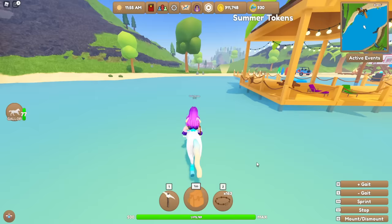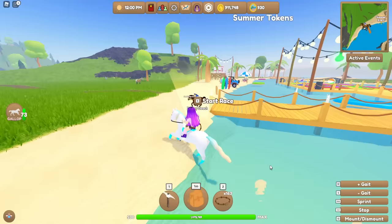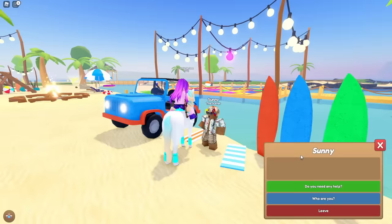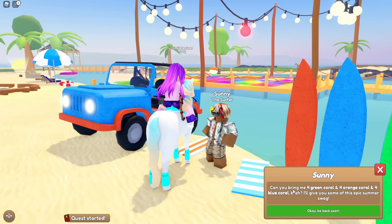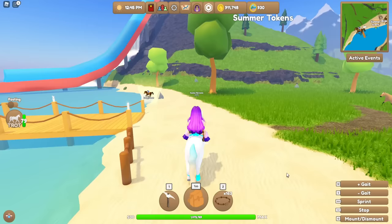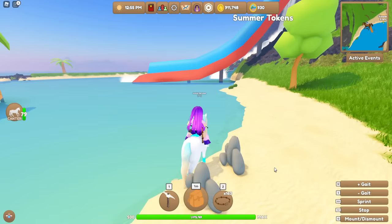Let's get into the quests. We do have a limited time quest person here - this is Sunny the Surfer. If you talk to Sunny you can get quests from him. Most of the quests involve coral. At the moment Sunny would like four green coral, four orange, and four blue - wow, he wants a bit of everything. Coral can be a bit hard to get, especially in a public server.